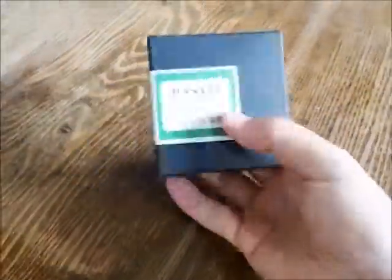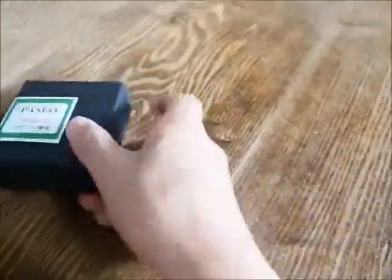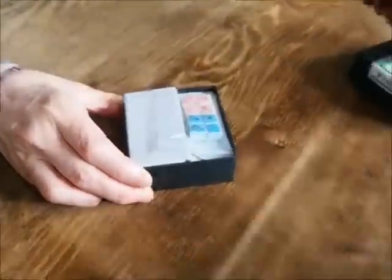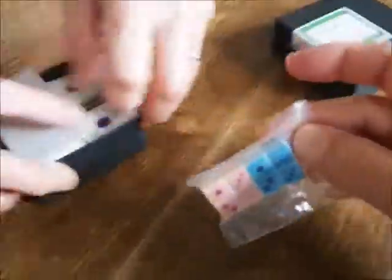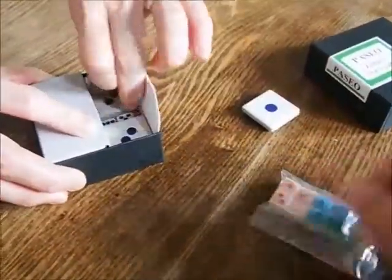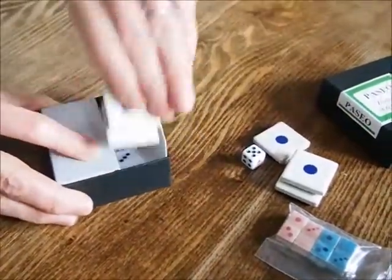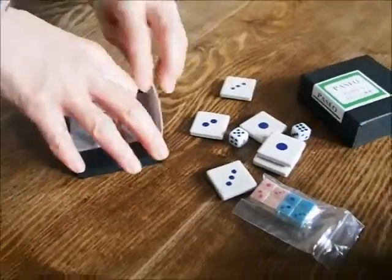Today we'll play Zodiac A for two players. Open the box. The rule paper. Pieces. This is the reversal. One, two, three, four. Two dice.